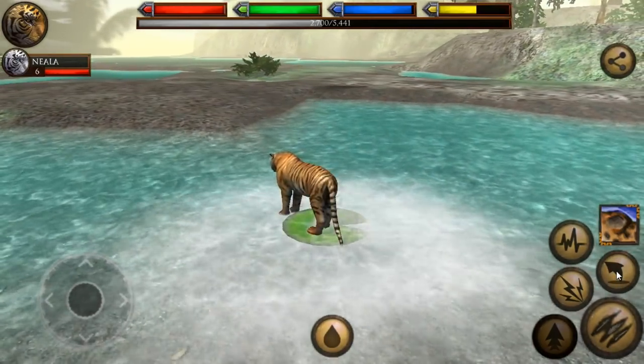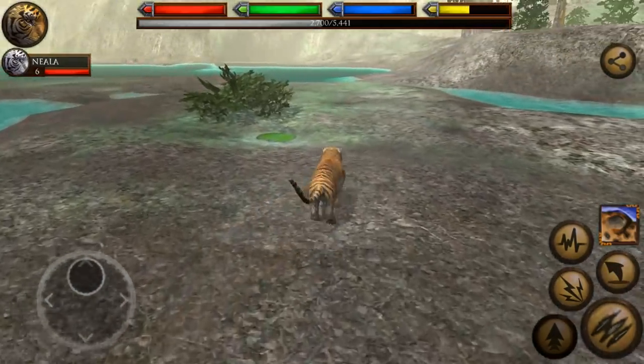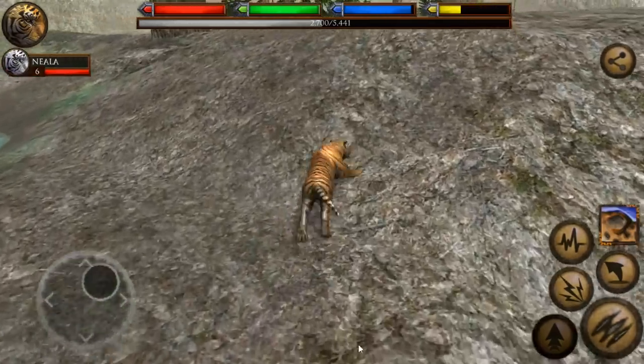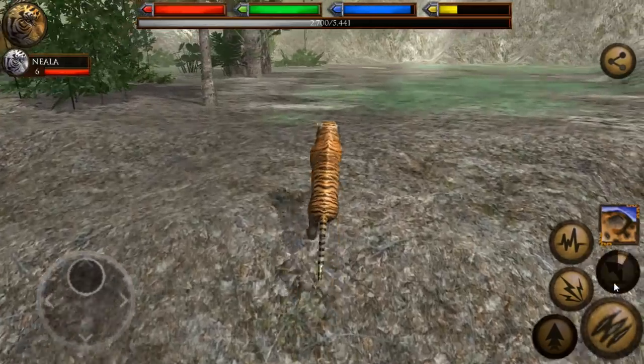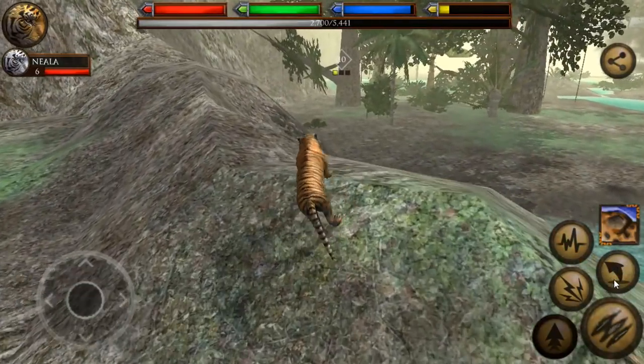Is this lily pad strong enough to hold me? It is — that's so cool! They must be like Queen Victoria lily pads, the biggest lily pads in the world. It was really fun to find a giraffe in the jungle, but also a little bit weird because you would not normally find a giraffe in the jungle. That is definitely a savanna creature.